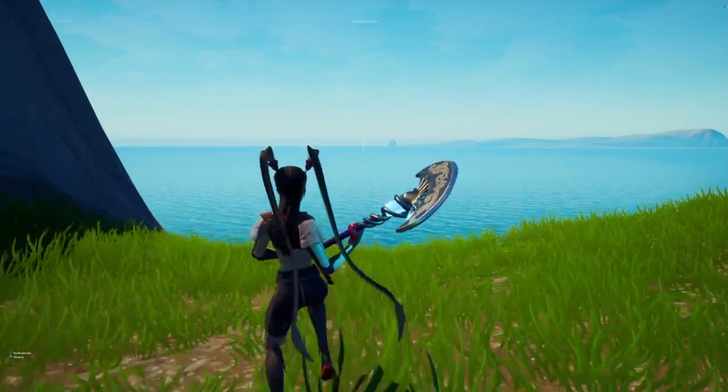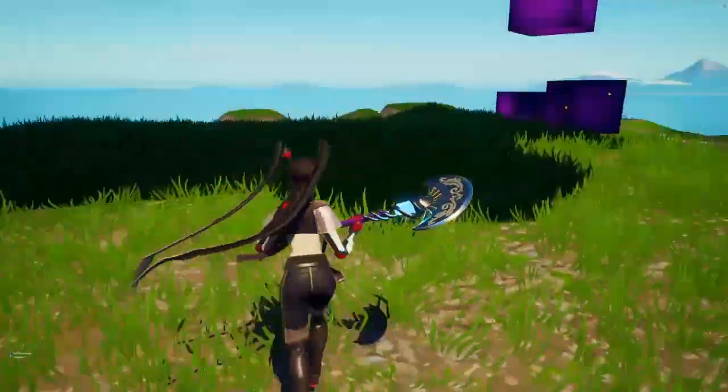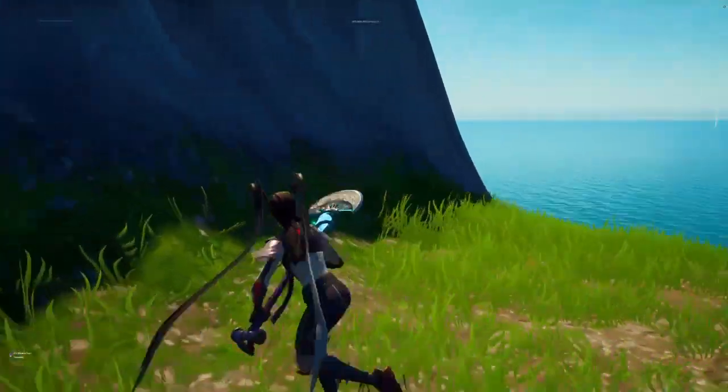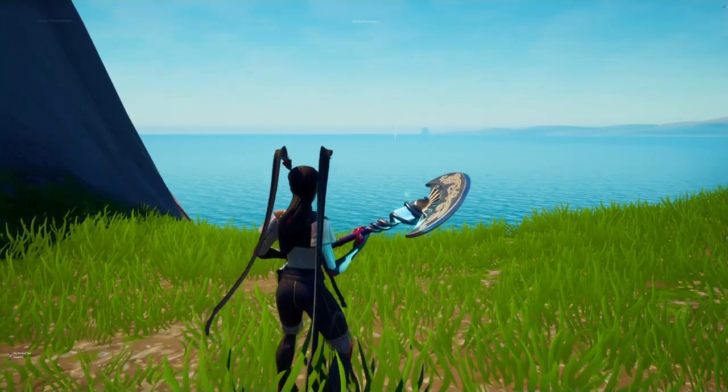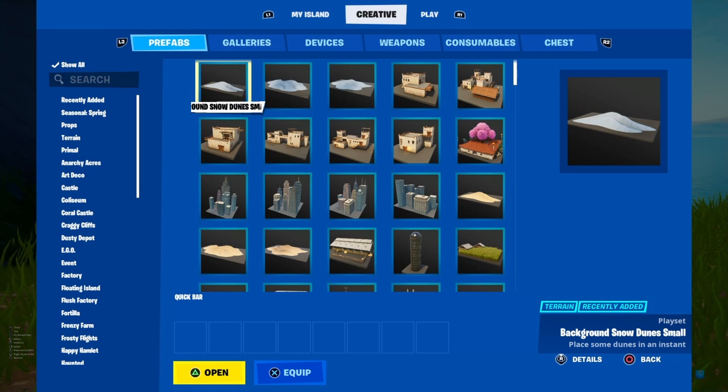To get and save every single unreleased item inside of your creative island, make your way over to any location. There are a bunch of different unreleased mythic items you could get. Then open up the phone — press up on the d-pad or whatever button it is to open up that menu. When you open up this menu to get and save every unreleased item inside of Fortnite creative island inside of Season 2.